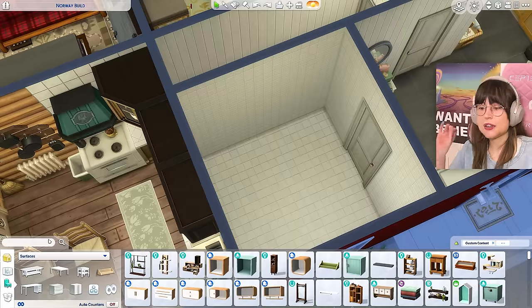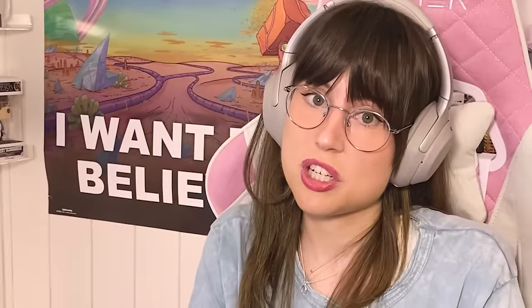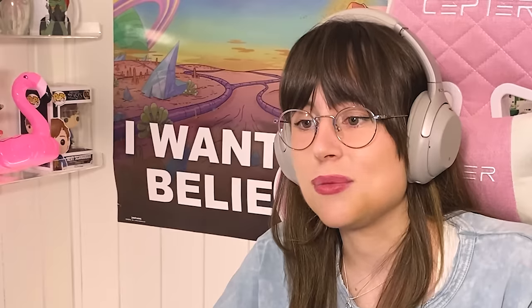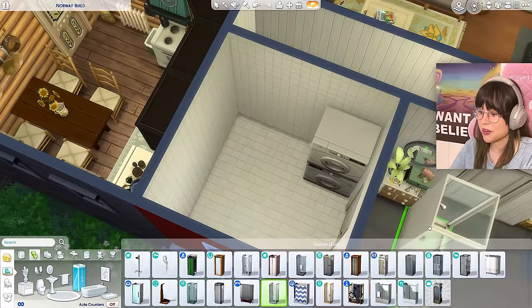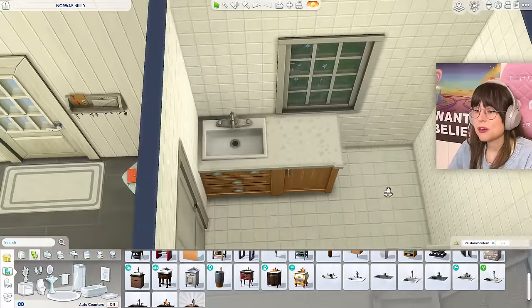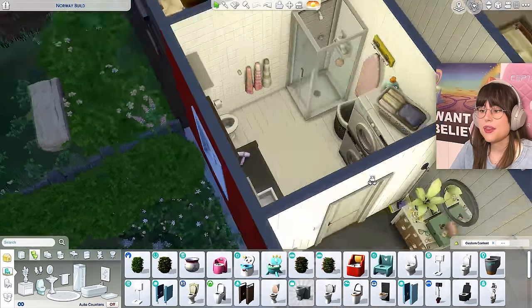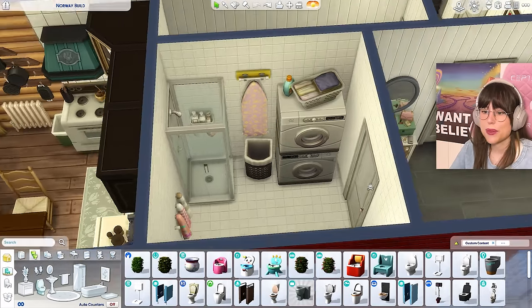Let's move on to the bathroom. The most important thing for a bathroom — the washing machine. We have our washing machine in the bathroom, just the way life intended it to be. And then a shower — very basic, nothing spectacular. And also I need a toilet with the buttons on top. Here is das bathroom.